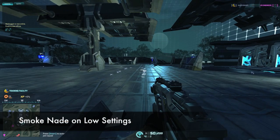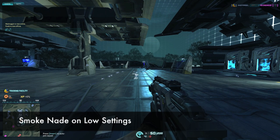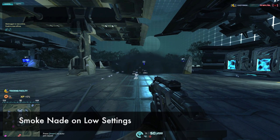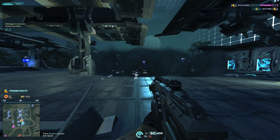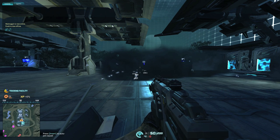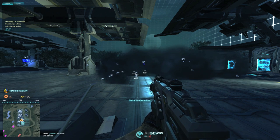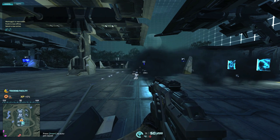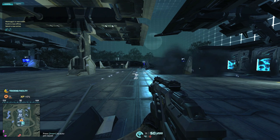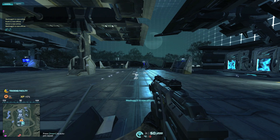Finally, here's a smoke grenade on low settings. The smoke grenade on low settings lasts about the same amount of time, but is much less dense and covers much less area, providing a clear advantage over a smoke grenade on medium, high, or ultra settings.